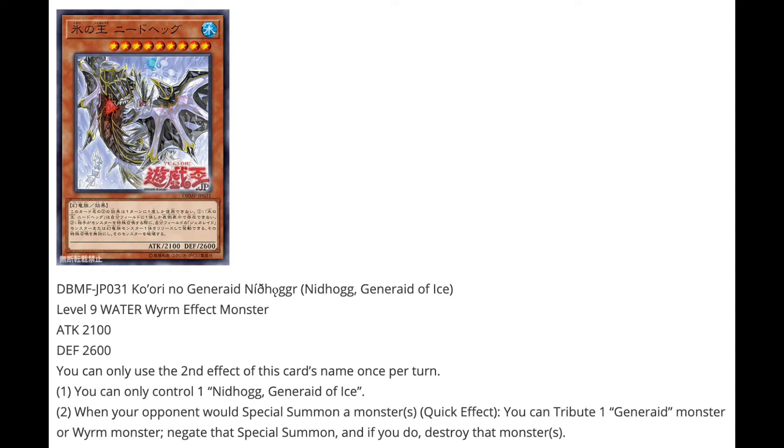Then we have Nidhogg, Generate of Ice — level 9 water worm effect monster, 2100 attack, 2600 defense. All conditions are the same. However, its unique main effect is: when your opponent would special summon a monster, as a quick effect you can tribute a Generate monster or worm monster, negate the summon, and if you do, destroy that monster. That's probably one of the best effects so far, and it supporting worms means it could work really well in a Yang Zing build.